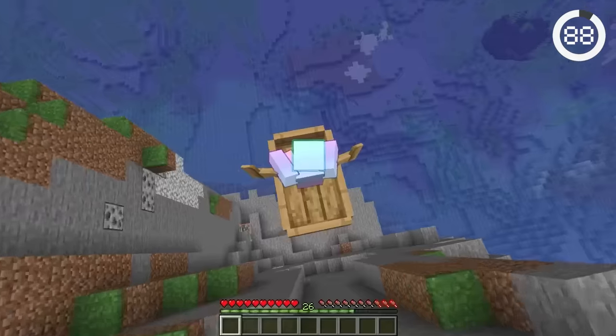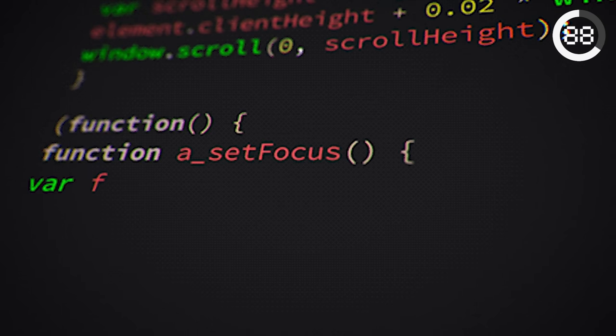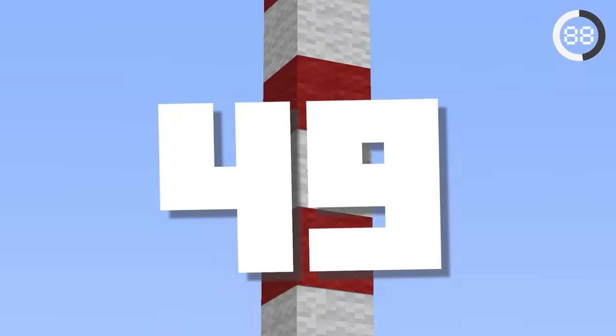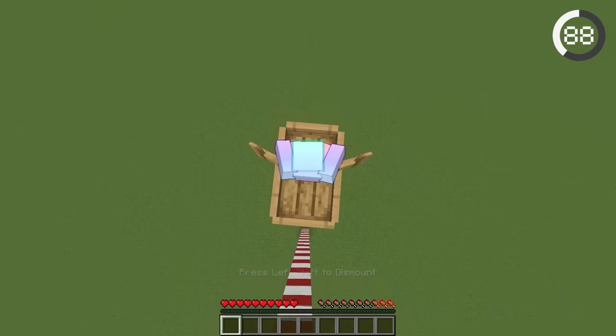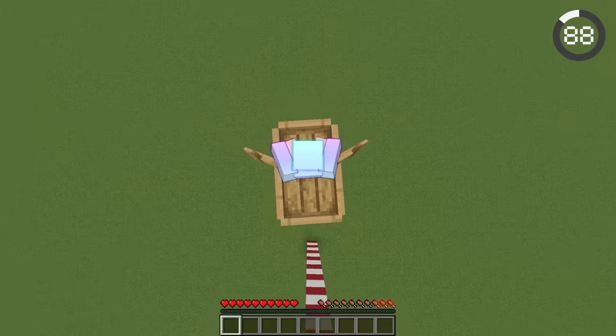Boats are supposed to negate all fall damage, but sometimes it doesn't work. If you fall exactly 49 blocks off a boat, the boat just breaks and you'll end up dying. What's weirder is if you add one more block to make it 50 blocks, you'll be perfectly fine.